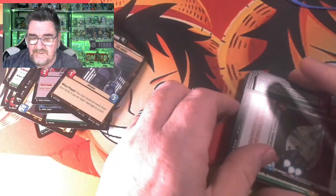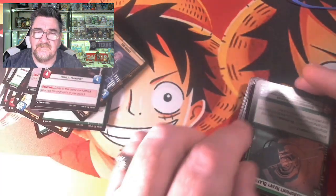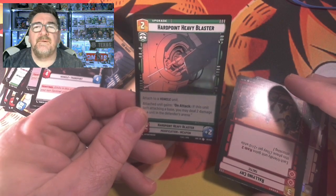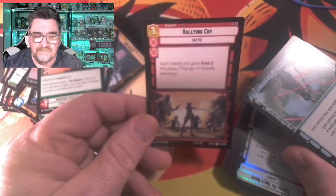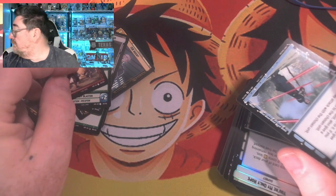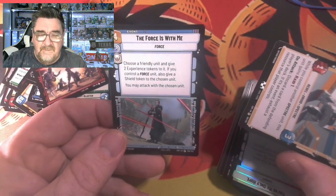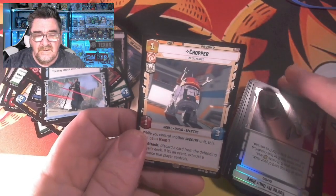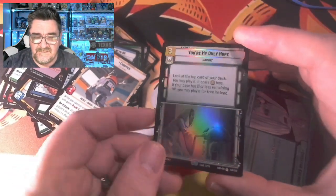ISB Agent, whoever he is. Colonial Fighter. Headpoint. Heavy Blaster. Running Cry. The Force is With Me, should I say. Chopper — this is a good card too, I remember this from the movie.